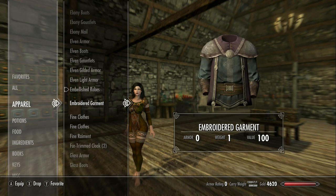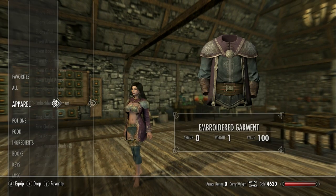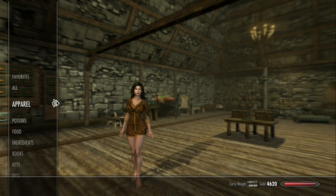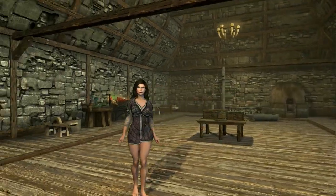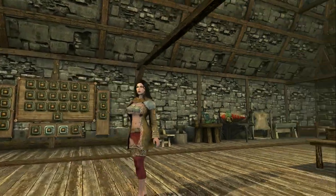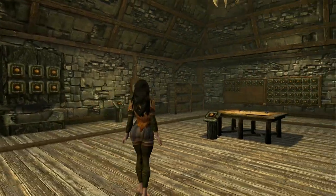Then we have the embroidered garment — there are a couple versions of this but it's nice, it's a good version. We have fine clothes and there are two versions: this brown one and then this grey one, which is mainly just a recolor of the same outfit. Then we have fine raiment, which is basically a recolor of the previous one, so I'm not going to do much with that. This is a fur trim cloaked — it's basically a painted-on type of thing.